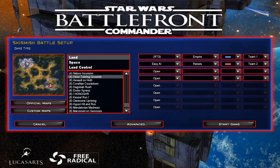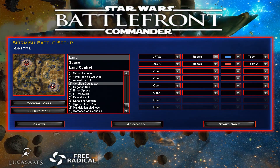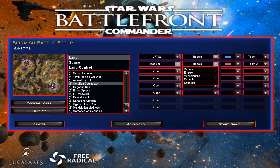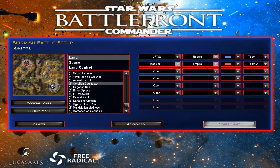I'm going to choose the map — Yavin Training Grounds... actually, let's do it on Kralian Countdown, because this is quite a good one as well. We're going to play as the Rebels, put on a medium AI for a change, and we'll do it against the Empire. Let's do that. 5,000 credits — let's spawn in.